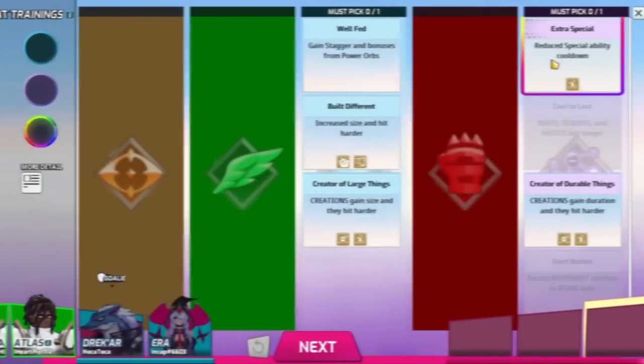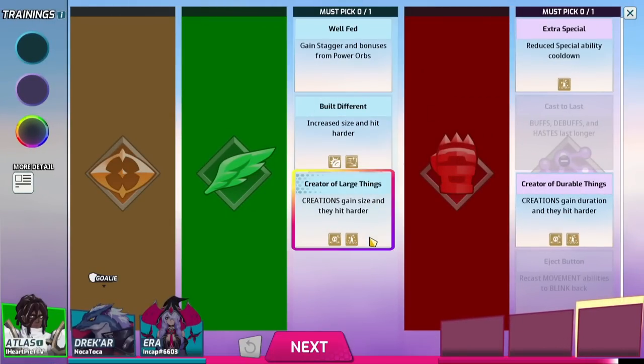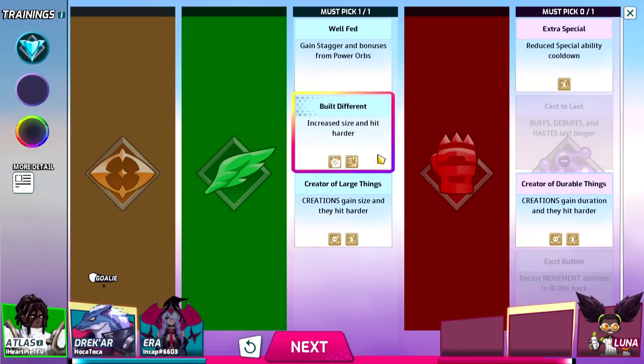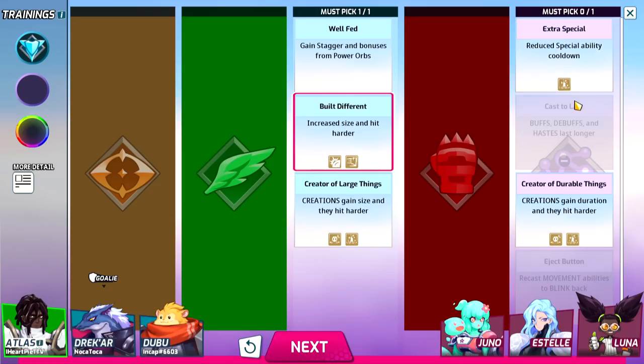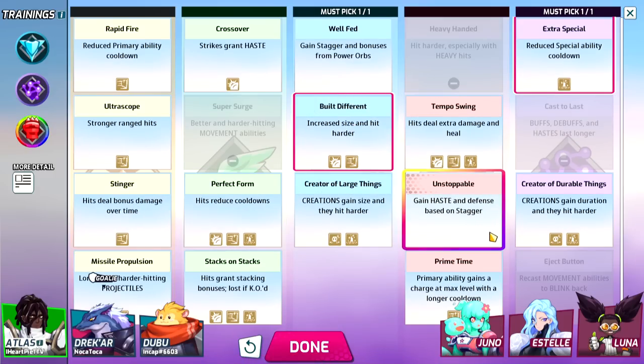And if you want to specialize more into this, we have our next tip, which is obvious but has to be said: make your trainings. Trainings are the passives you choose before you start. There are five categories and every character has some must-pick colors before branching out. These passives can really shape the way you play, and there will probably be a ton of arguments about what build is meta. Do your own research, experiment, and please don't just keep picking the default build because it's easy.